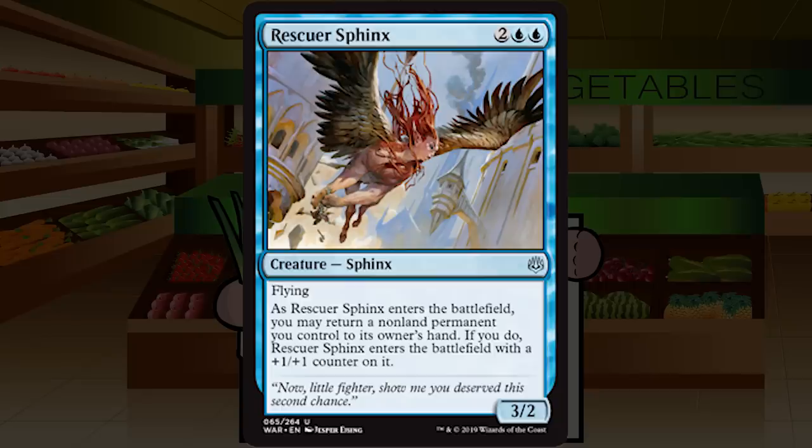Rescuer Sphinx is two blue blue for a creature — Sphinx at uncommon, a 3/2 flyer. As Rescuer Sphinx enters the battlefield, you may return a non-land permanent you control to its owner's hand; if you do, Rescuer Sphinx enters with a +1/+1 counter on it. This is pretty cool — it's a Snapping Drake that, if I bounce a creature, becomes a 4/3 flyer instead. Paired with re-triggering ETB effects it gets even better. Even with zero ways to abuse it I think it's at least C+, and with ETB effects to re-trigger it could bounce a planeswalker to reset it. B-minus for Rescuer Sphinx.